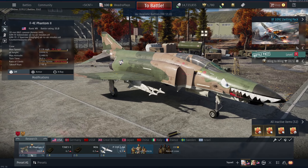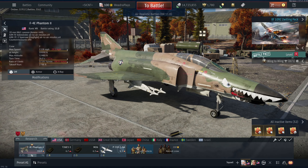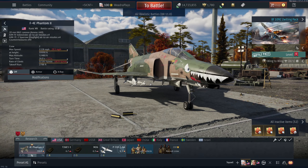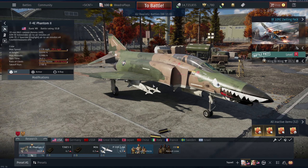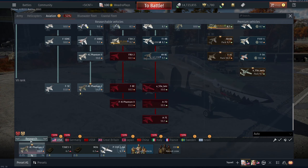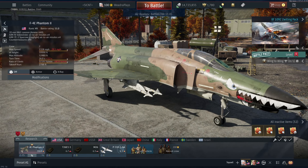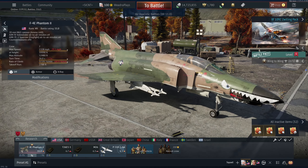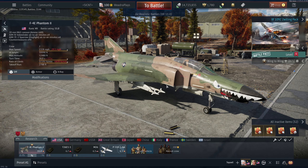The missiles are pretty good — the AIM-9Js are pretty spicy, and so are the AIM-7Es when you can get them to work. On the pulse-Doppler Phantoms like the F-4EJ Kai, the FGRs, and the F-4J you do have a lot better luck with them. I'm gonna give the F-4J a shot when I get it. We're just gonna see what happens in today's video and see if we can tear some stuff up.